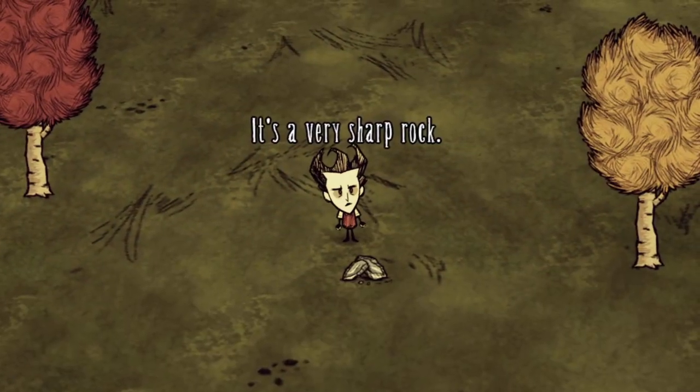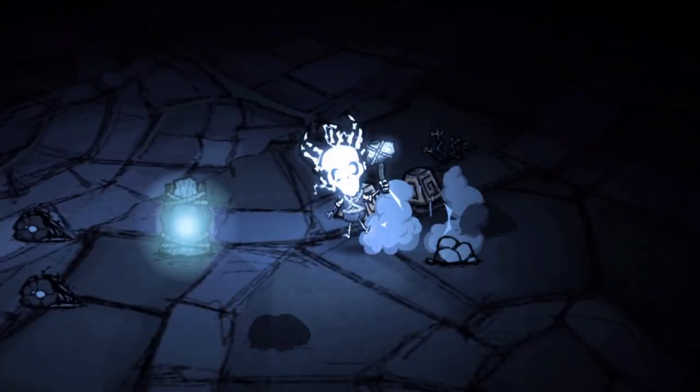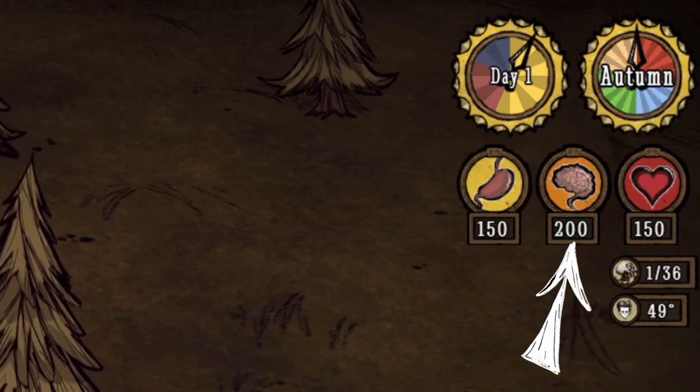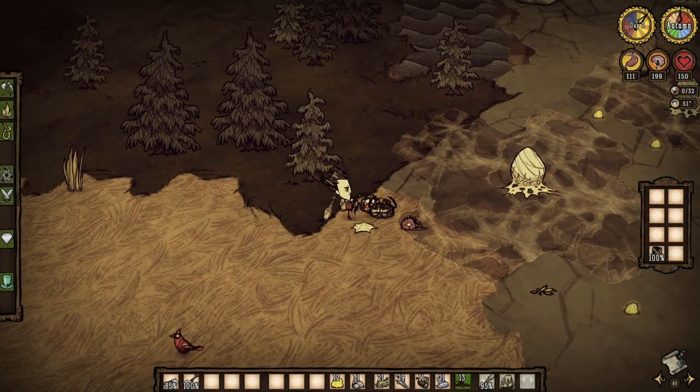His voice is played by a muted trumpet, and like many characters, he has bones in his hair, which are visible when struck by lightning. Wilson has default base stats of 150 health, 150 hunger, and 200 sanity, with base rates of change for all three and default damage when using weapons.